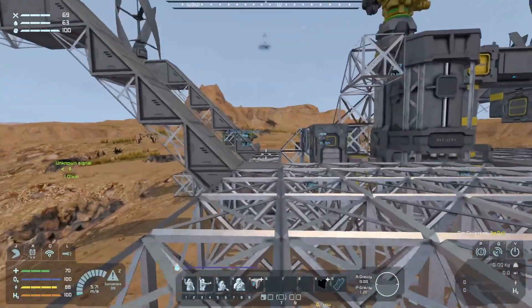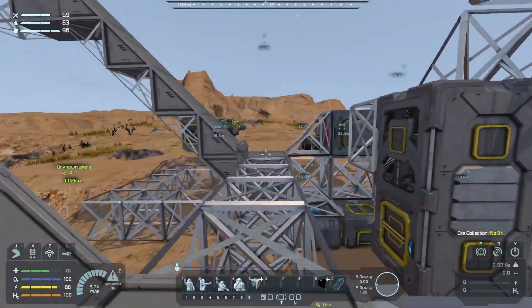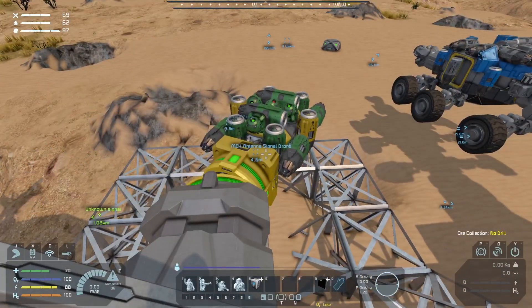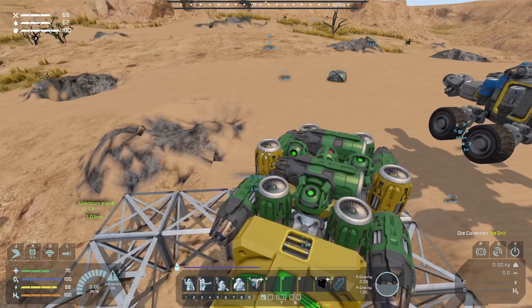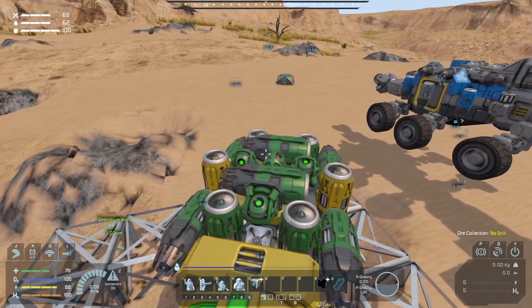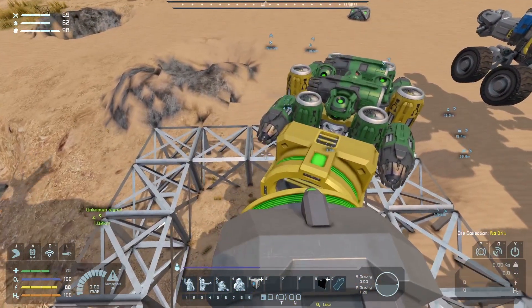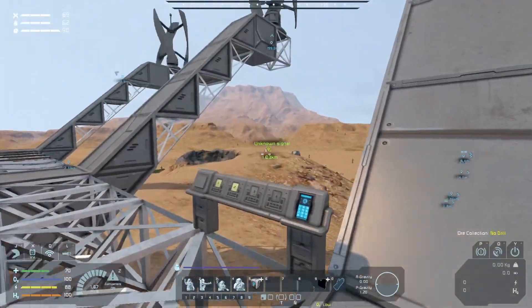Moving on to something different before we get to that very shortly in this episode, I want to show off the Unknown Signal Retriever Drone mark 3.5. As the last time you saw it, I added the two thrusters on the sides, but since then I've got an overridden gyro on the top and two more timer blocks for the docking and the starting sequence. So let's get this going to go and grab that Unknown Signal.